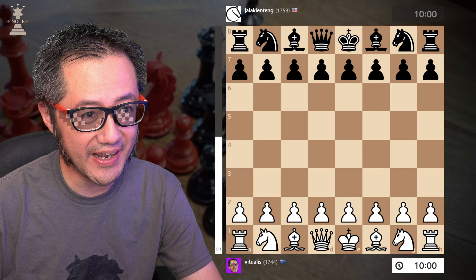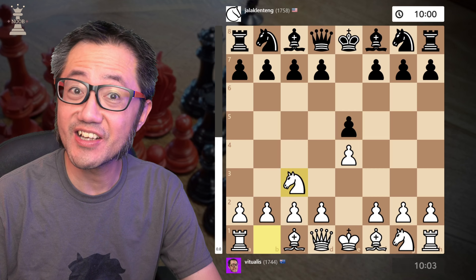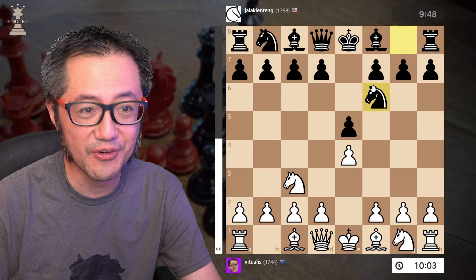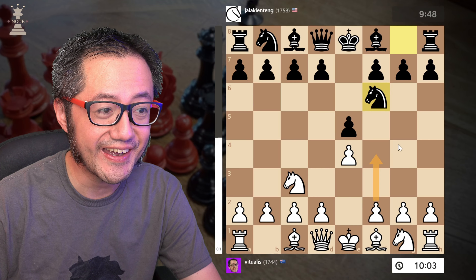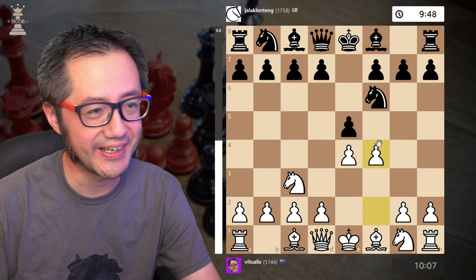Out of the Vienna game, as usual: E4, E5, Knight C3. My opponent played the Falkbeer, and of course F4 — the Vienna Gambit, the Mozart of chess openings.